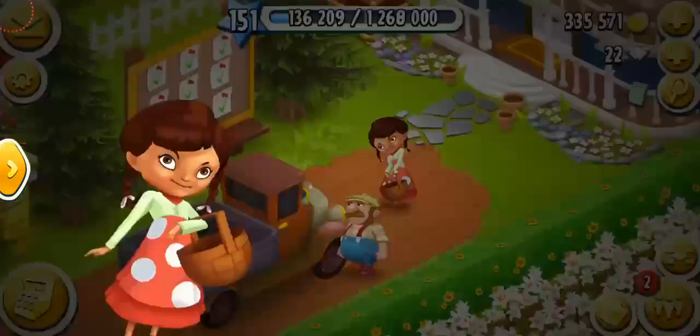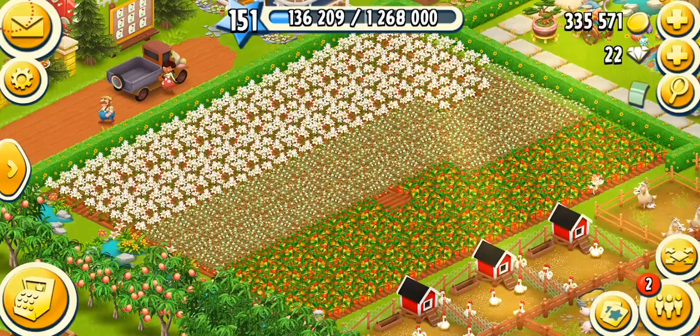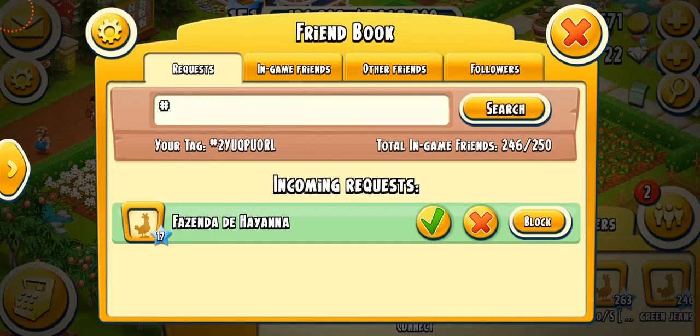I have Mike here. We're having double coins even — I didn't notice that. But I'm still going to say no because I just don't want to sell my vegetables. So we have a new friend request. Let's see who we have here. My friend book is going to get full again. We have Fazenda Day — I'm sorry I can't read your name, but welcome. Level 17 farmer.